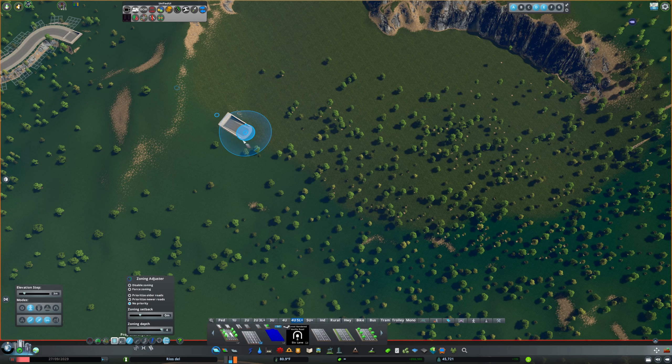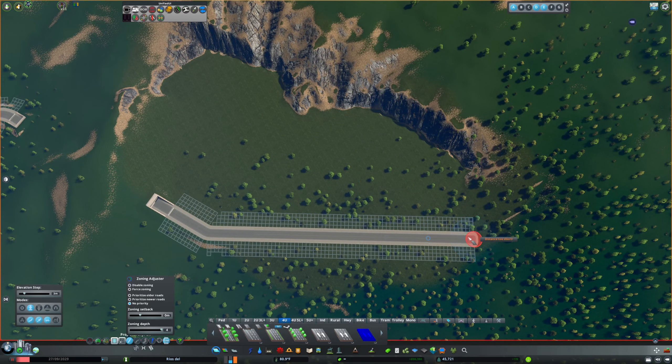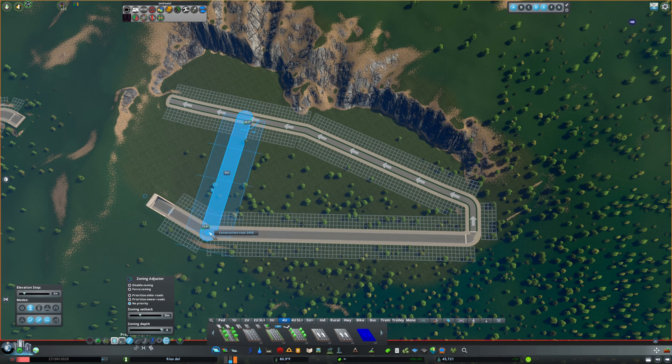Put a bunch of trees on it to give more of the impression of distance and locality. I'm going to grab that road and bring this one out — so maybe our main entrance. I don't think it'll be in the middle like the other industry areas; I think it'll actually be on the bottom edge. Then we can use our four-lane one-way road to make a kind of a loop.